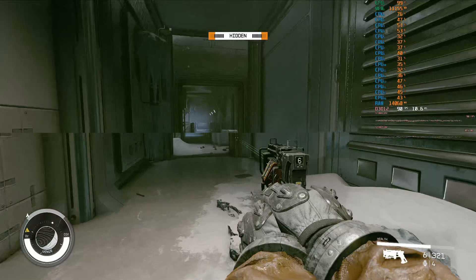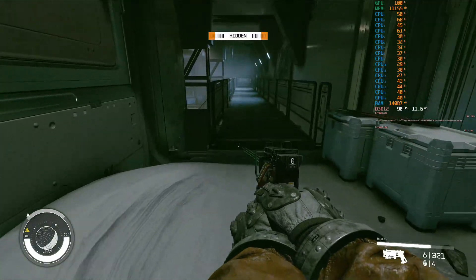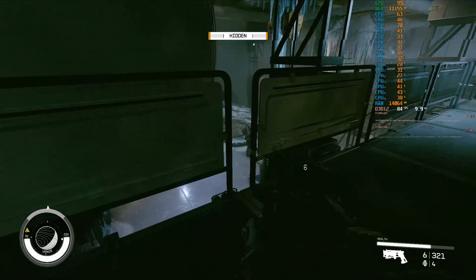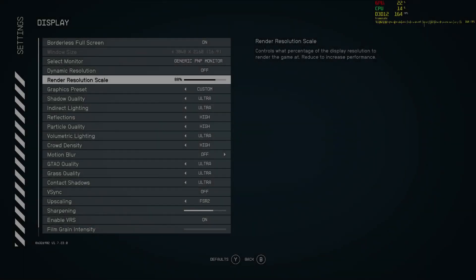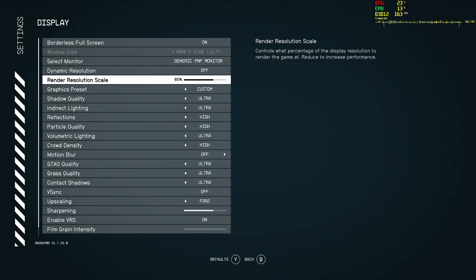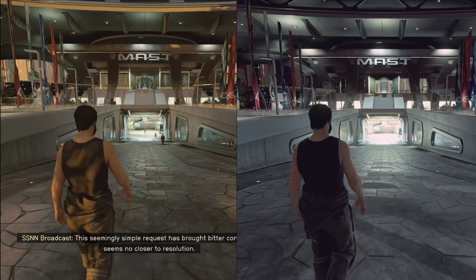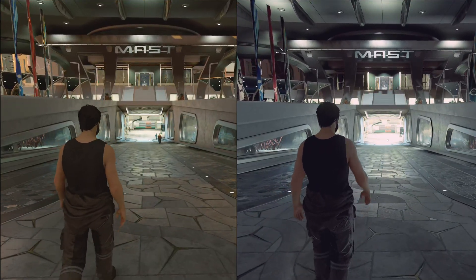While most FSR-equipped games use AMD's scaling presets usually labelled Ultra Quality, Quality, Balanced, Performance, and sometimes Ultra Performance, Starfield has a user-selectable slider that ticks in percentage increments all the way from 50% to 100% scaling. After a little testing, it turns out all I needed was a 90% scale, and even the problem areas were nailed to 60fps easily. How does that look? Well, without squinting and leaning in and recording it and pausing it and zooming in, in regular gameplay I don't know if I could tell.